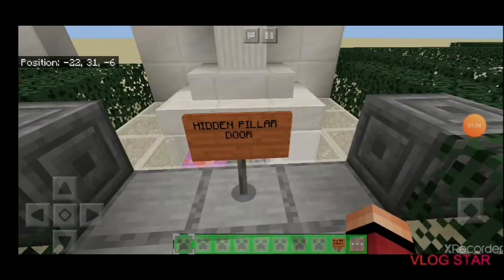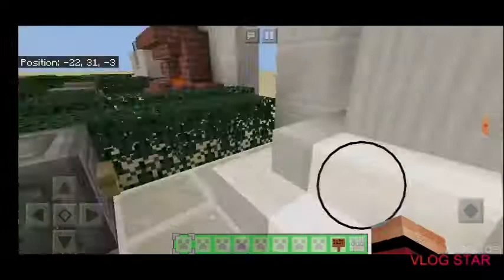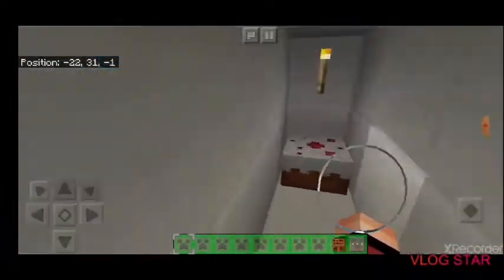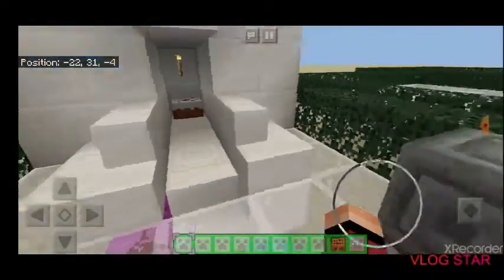Moving on to number three, we have the hidden pillar door. For this one you have a pillar here — doesn't look suspicious at all. You just open this and behind the pillar is the secret room.